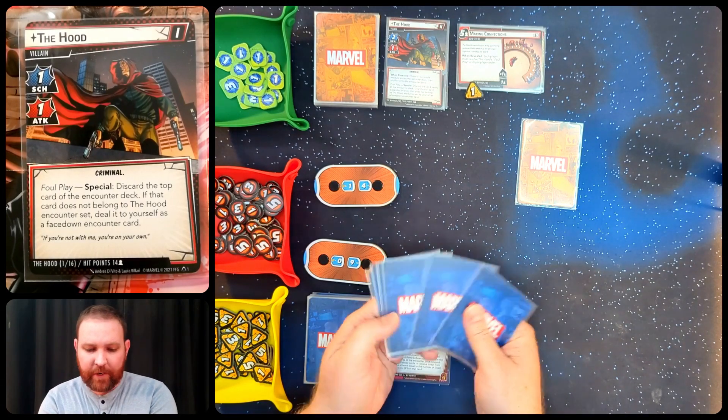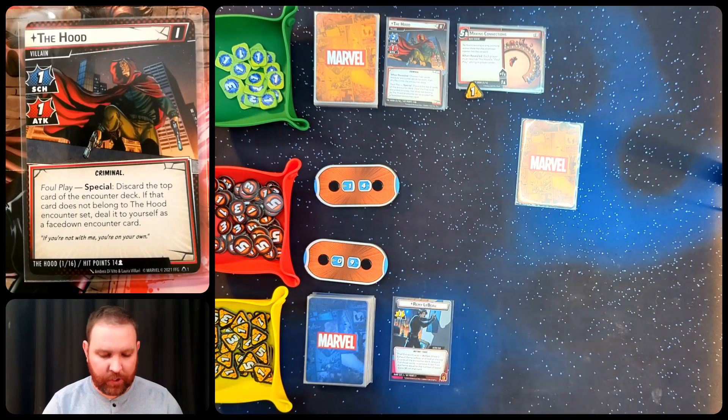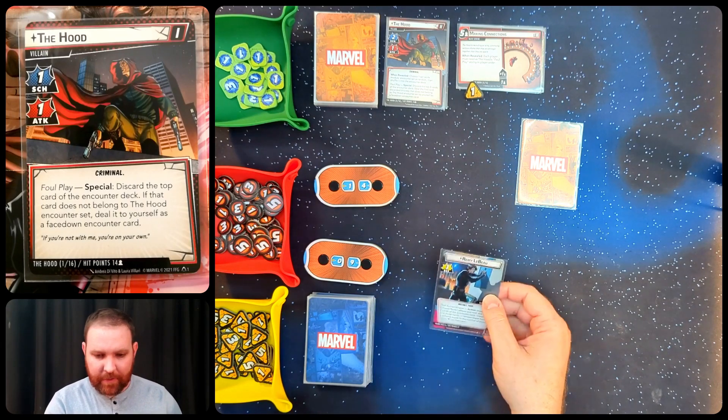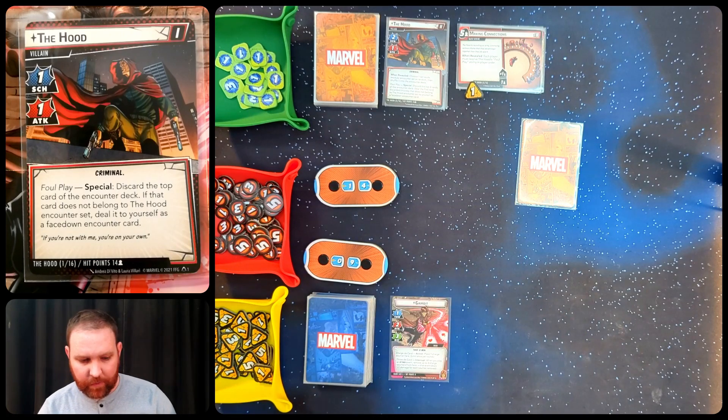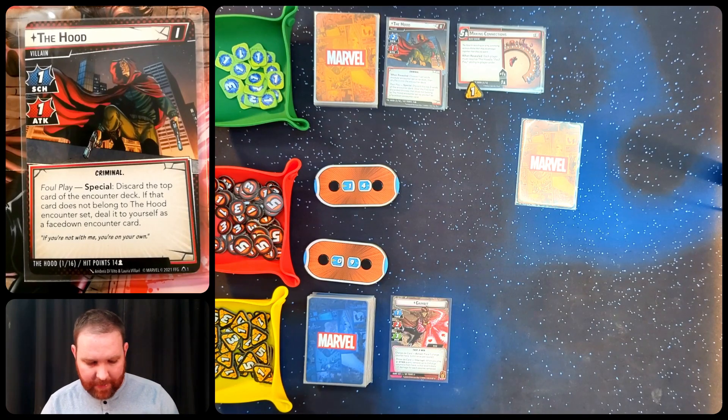I've got my opening hand here. I already resolved a mulligan and unfortunately mulliganed away several of Gambit's signature attacks, since I didn't think they'd be that useful from the beginning of the game. We'll see if I regret that later. Even though he can be a thief, I'm going to switch to hero form for free - may as well go ahead and charge the card.